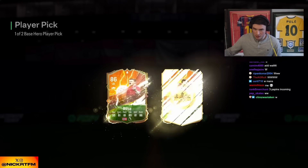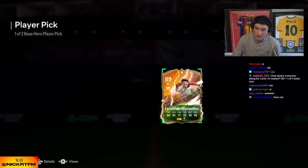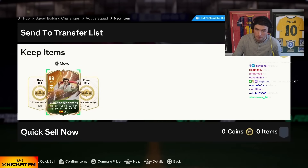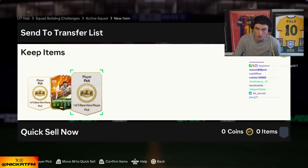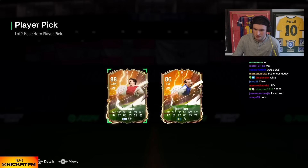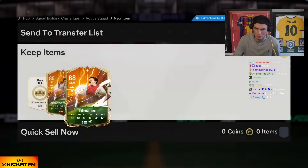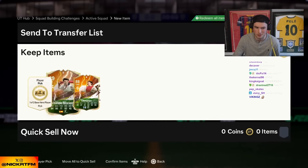All right guys, this dude has three base hero player picks — three. This man has made three. Let's get one crazy W. That's good bro, I would take — oh he's not taking it, wow. That is interesting. Leon, thank you for the tier one. Why is he not done? That's so interesting. Maybe he's just going farther, could have done an evolution with him too.